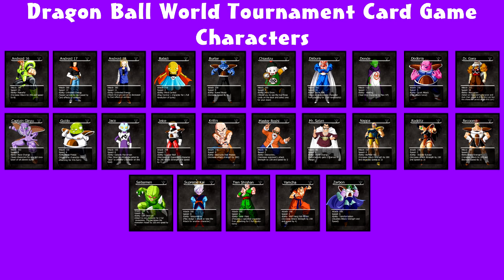The rest of the characters are in the Cash Shop, which I will show in a few seconds. In the normal deck we have Android 16, Android 17, Android 18, Babidi, Berta, Chatsu, Dabura, Dende, Dedoria, Dr. Gero, Captain Ginyu, Gildo, Jacko, Jace, Krillin, Masaroshi, Mr. Satan, Nappa, Raditz, Raccoon, Saberman, Supreme Kai, Tien Shinhan, Yamcha, and Zarbon.